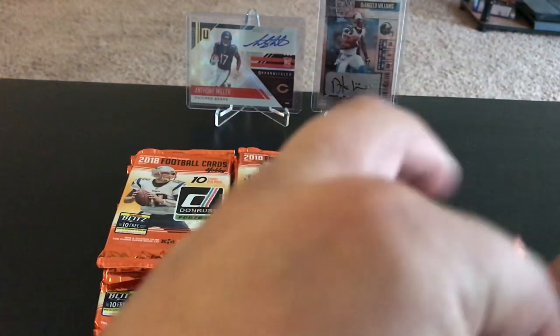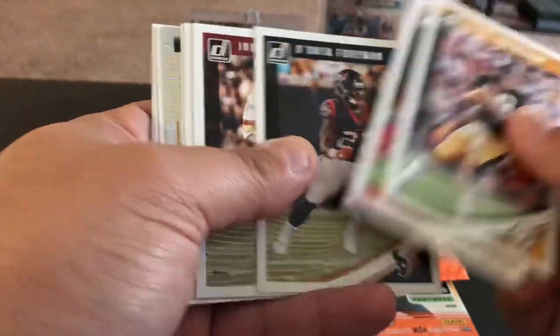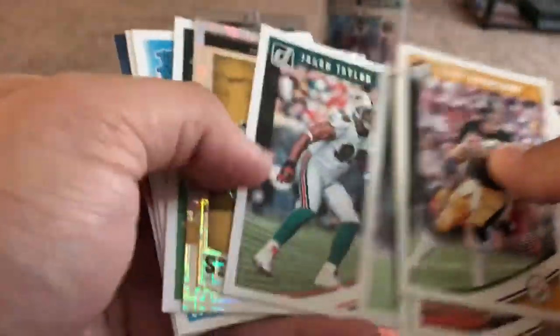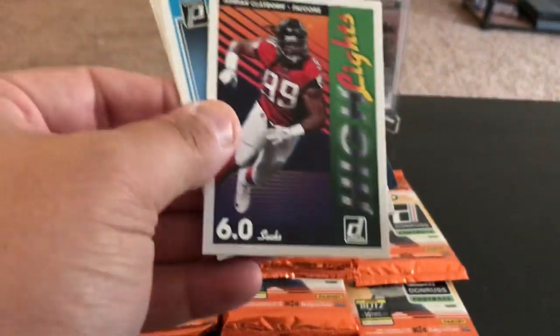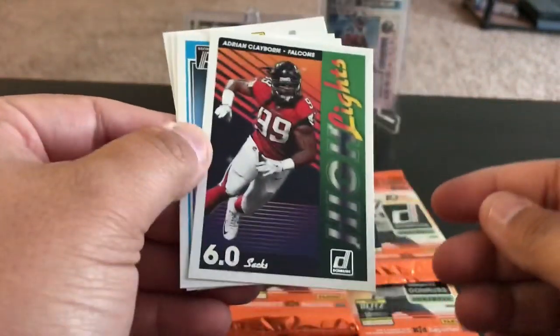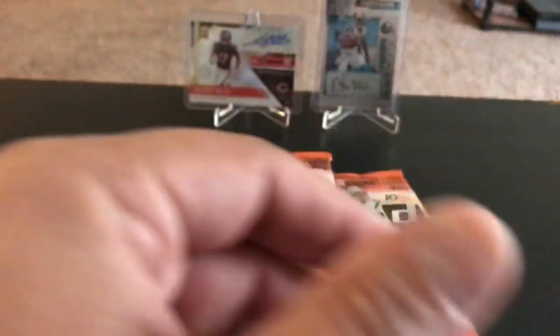That might be the best thing that we've pulled so far. Terry Bradshaw, Drew Brees, Deontay Foreman, Joe Theismann, LT, Jason Taylor — some vets right there. Pledging series Terry Bradshaw, not numbered. Adrian Claiborne, highlights insert. Courtland Sutton rated rookie and Marcel Aitman rookie card. Man, we are more than halfway through this box.